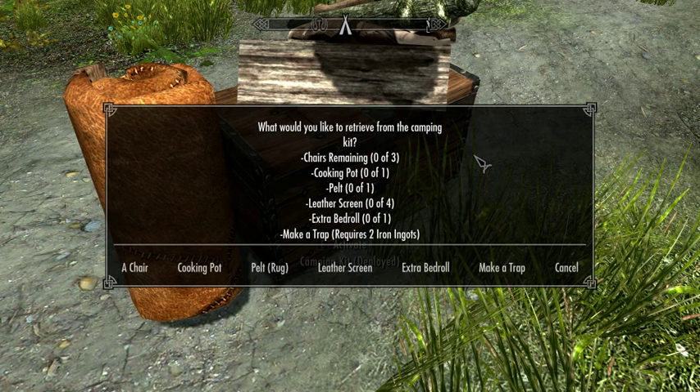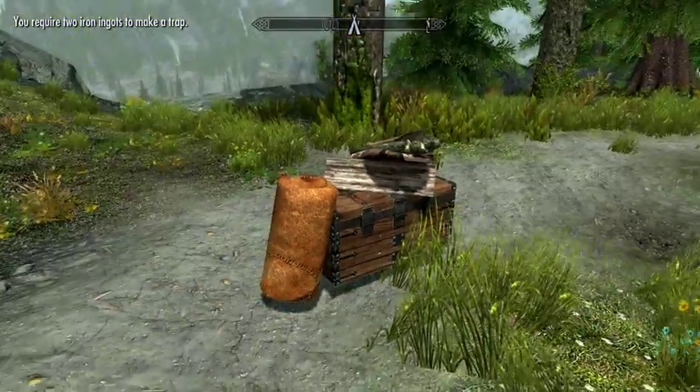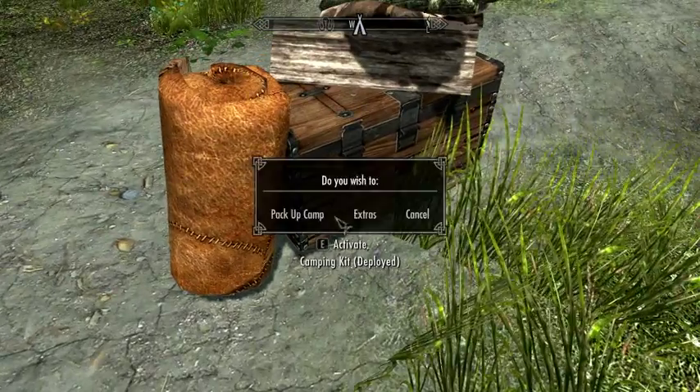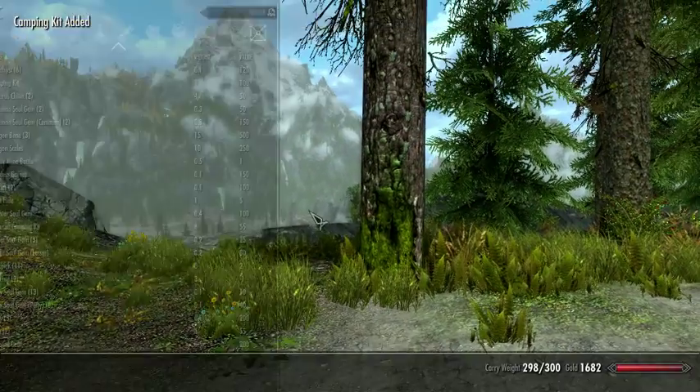Just a little bit of suspension of disbelief is needed here — let's just pretend inside the kit is a hammer and some tin snips or whatever it is you need to make a trap. When you hit 'make trap', if you had two iron it would make the trap and add it to your inventory. I already went ahead and made them, so let me show you how this works.